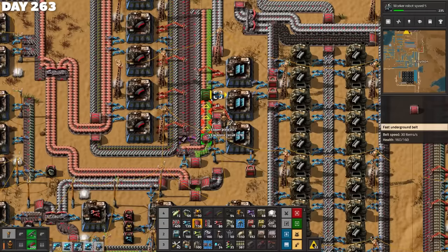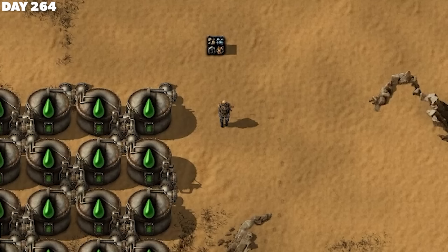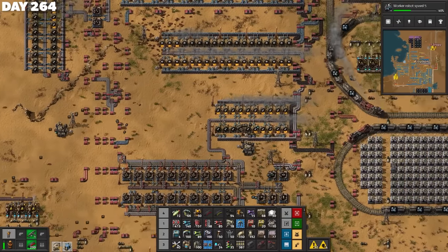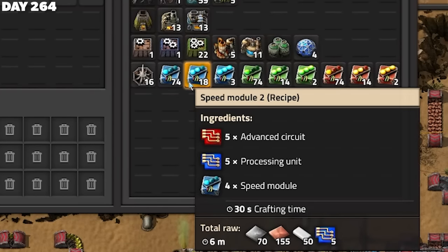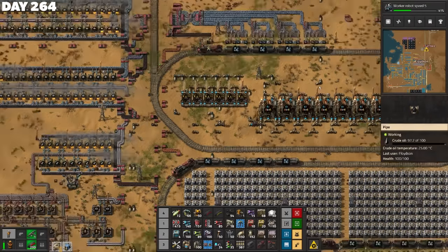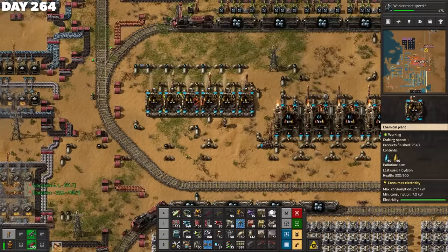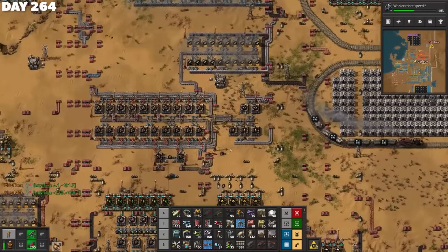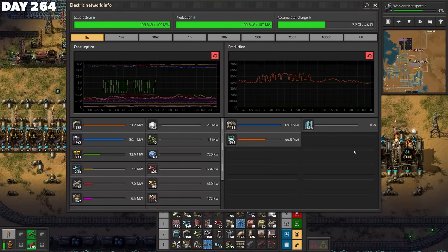I set out to try and automate the modules required for Power Armor Mark II, and made a discovery — we're low on plastic. We were low on petroleum, and therefore low on plastic and other petrol-based items. The oil refineries were working fine and we had plenty of crude oil, so I concluded we needed more refineries turning more crude oil into petroleum gas. Sar volunteered to set that up, so she blueprinted what I'd done and got to work. With this new field of accumulators, it might actually survive the night — solar power was coming back in as early morning arrived.